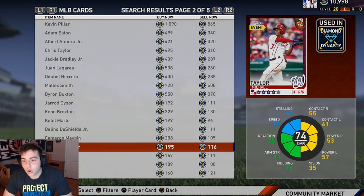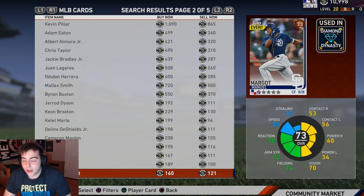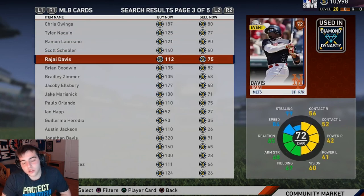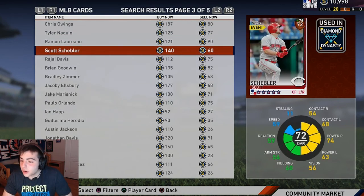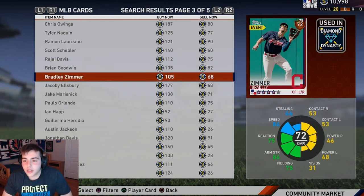Ian Desmond — wow, this guy fell off a cliff. If you guys remember three years ago he was a stud, not anymore. His average went from around .300 to basically nothing. Don't buy him. Speed is there, he's alright I guess — I'm still a fan, he needs to live up to his potential. Scott Schebler is not bad, he has power — good budget power card, go cop that.